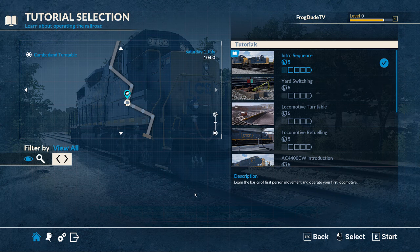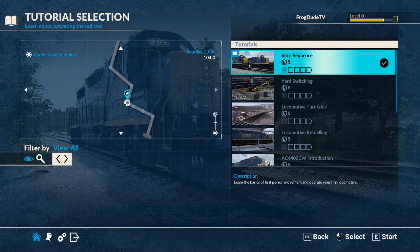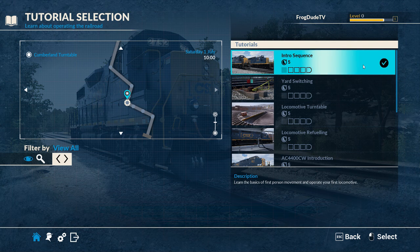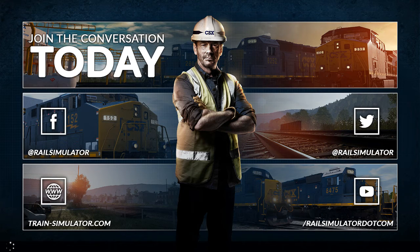Let's jump right into this. If I can work out how to start. There we go - that was a bit confusing. You have to click it then press E, which I did the first time.